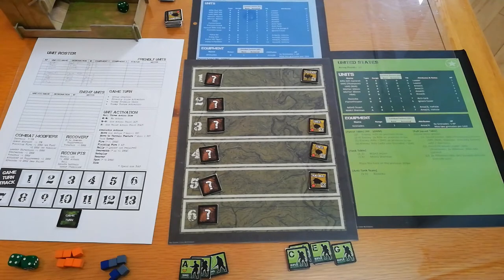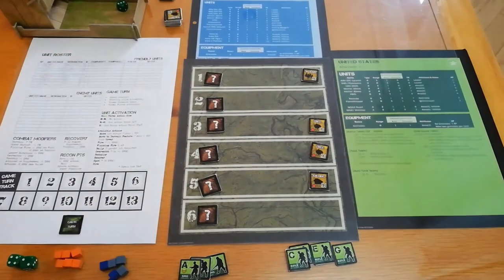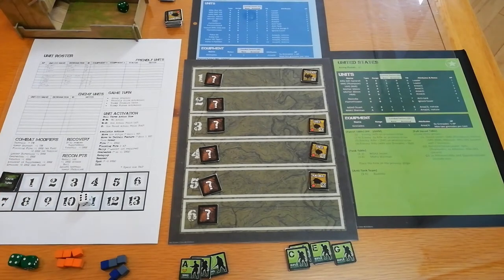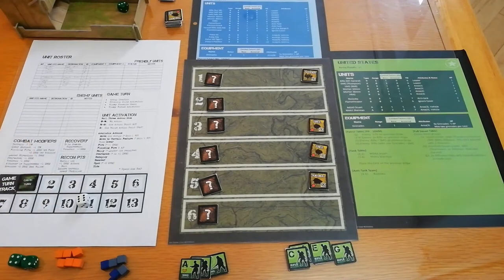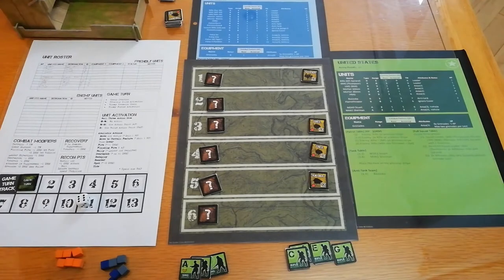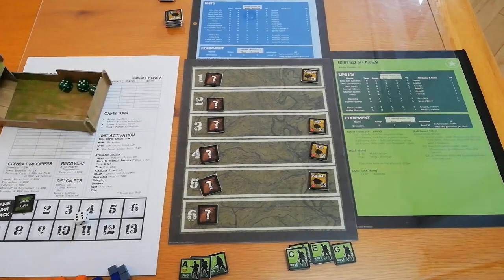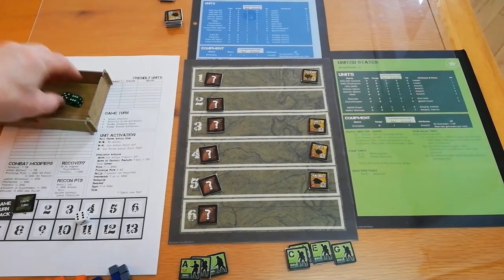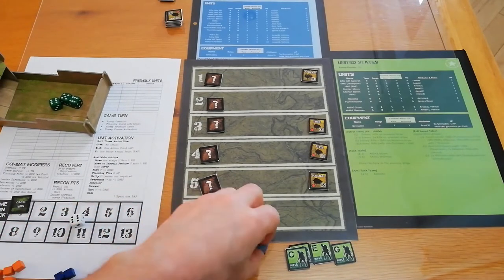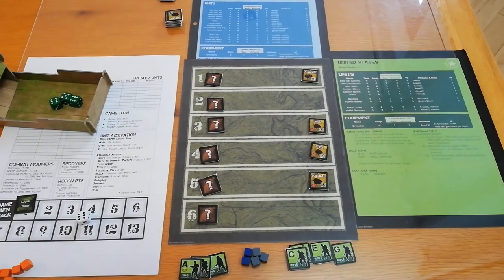We have 10 turns in which to complete this mission. I'll place my white die on number 11 so if I hit that number the game is over. Turn one: I keep my units as planned. Rolling three dice — I have two sixes and a five, which is fantastic. I gain three action points and two bonus action points.